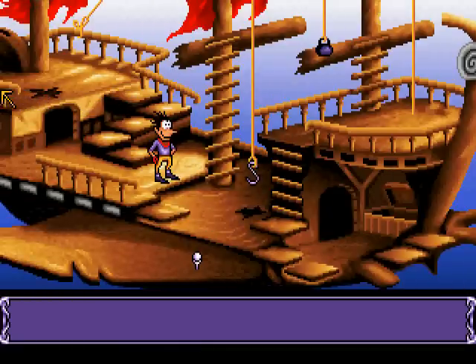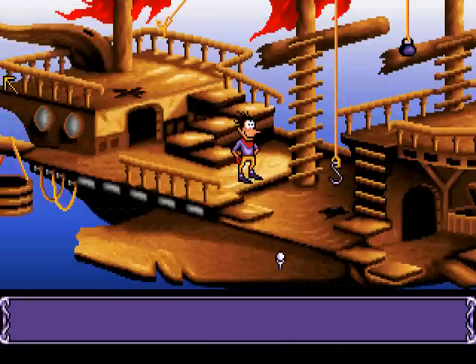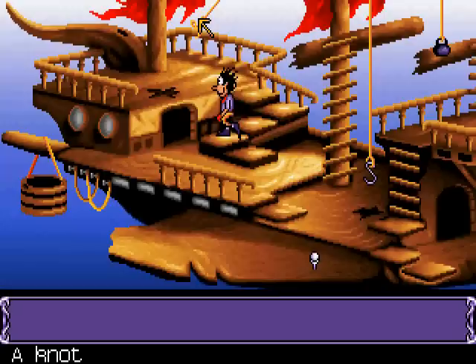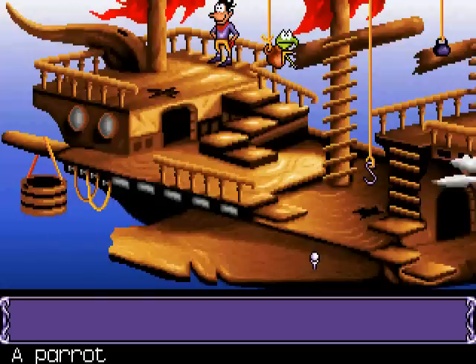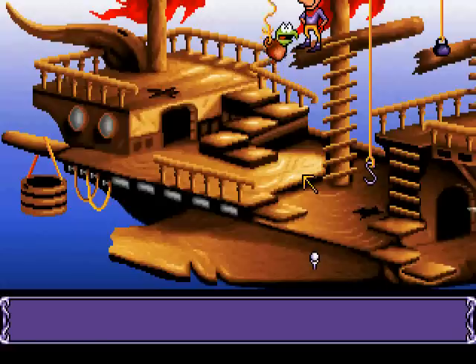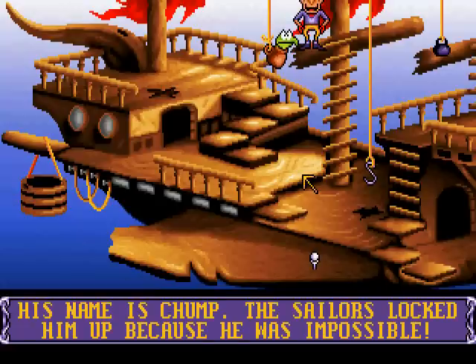Now you may be wondering what do we do now? Well, the answer is over here. Can you see it yet? There's a knot here — we'll undo it! That is a parrot in a bottle, that was hanging up at the top of the ship. Let's go talk to the parrot. Considering Goblin's logic, it'll have to be on Speak Goblin. His name is Chump, and he's impossible.